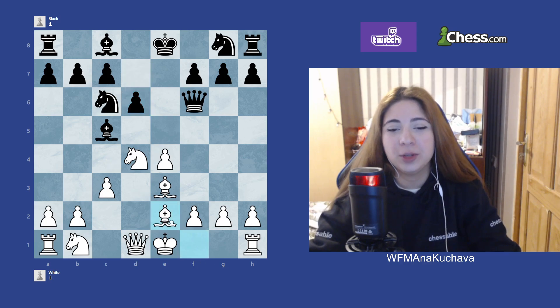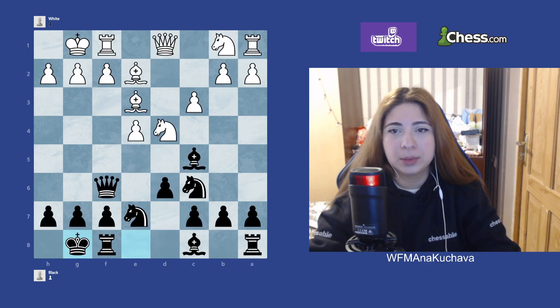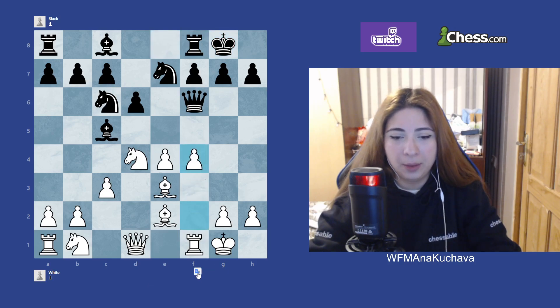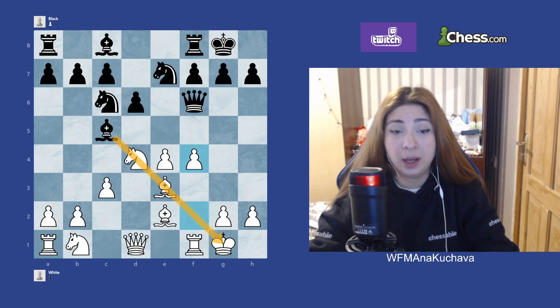So Bd3 is the move in that line; Bc4 is the move in another; and Be2 is also an option. After that, Black typically plays Ne7, castles, and then f4 is a really useful move — it takes control of the b5 knight square and also prepares Bf3, which is good. Just keep in mind that f4 weakens the diagonal, so be careful about that. It's a playable position from both perspectives.